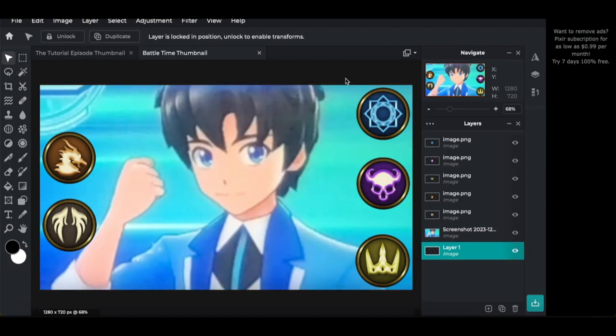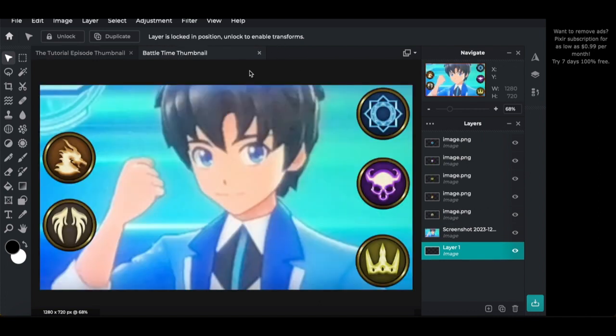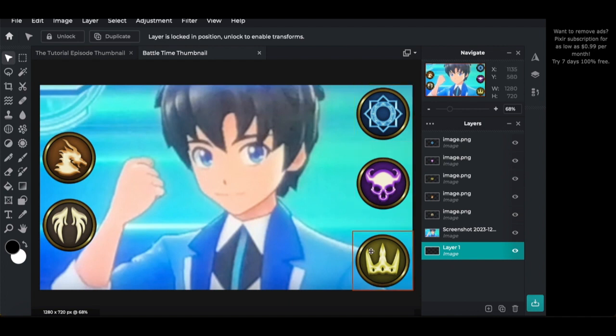Next up is the Battle Time thumbnail. I didn't know what to do at first because we already used a certain pose and I didn't want to reuse it — though that didn't matter to me later when I ran out of ideas. Instead I used our portrait in a victory pose, and took the symbols of the people we fought: Runecraft, Shadowcraft, Swordcraft, Dragoncraft, and Havencraft. This was the only time I could find the Dragoncraft symbol; after this I had to self-crop one, and they turned out pretty bad.